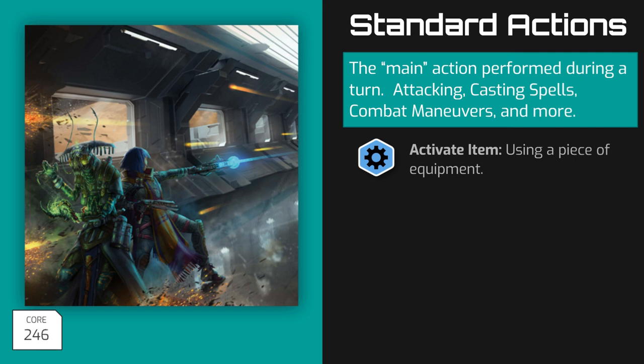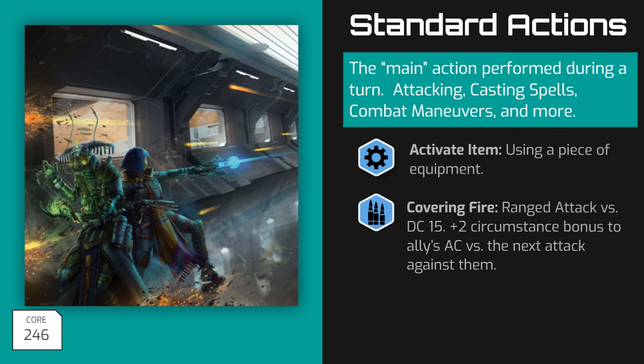Another use for Standard Actions is Covering Fire. As a Standard Action, you can make a ranged attack not to damage your target, but to assist an ally. To provide Covering Fire, you make a ranged attack roll against DC 15. If successful, you do no damage, but one ally of your choice gains a plus two Circumstance bonus to their armor class against the next attack made by an enemy in your line of effect before the start of your next turn. Essentially, when you're laying down Cover Fire, you're pinning down your enemies to make it more difficult for them to attack one of your allies.